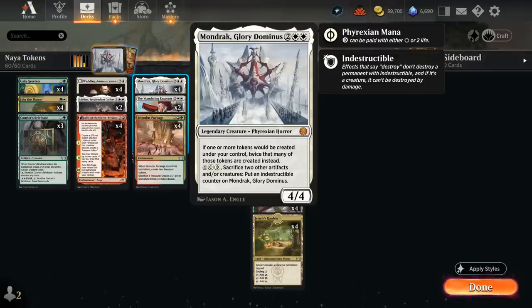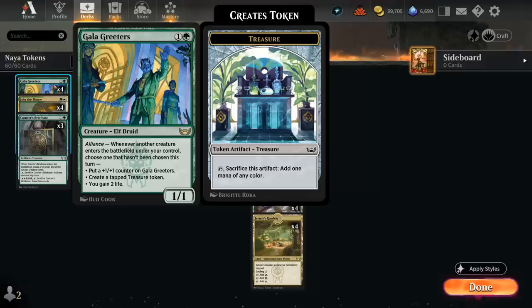To get the most out of Mondrak, especially if we want to tap out for it on turn four, we need to be able to make some tokens the same turn we play it. At two mana there is the full set of Gala Greeters, which when another creature enters can make a tapped treasure token. So if we play Mondrak with the Greeters out we get two tapped treasure tokens right away, giving us a nice mana boost on the following turn. We can also gain two life or put a plus one counter on the Gala Greeters.